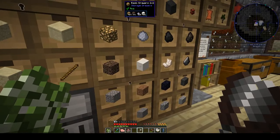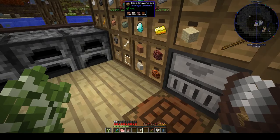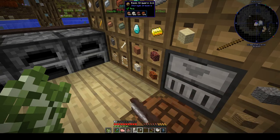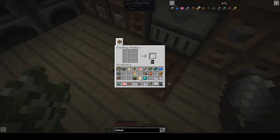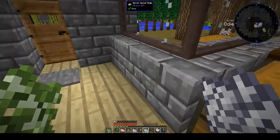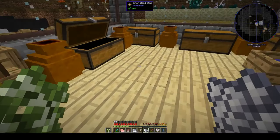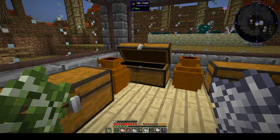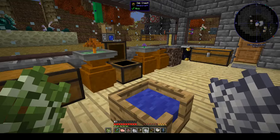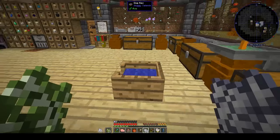We have bone blocks and quartz. Let's turn those into bone meal — we've got plenty. My chickens — oh, I must have put the seed bag in something, and now of course I need to find the seed bag. I do that all the time, I forget that I need to not put away the seed bag. We really need to get our storage sorted. There it is — feed bag, there we go.